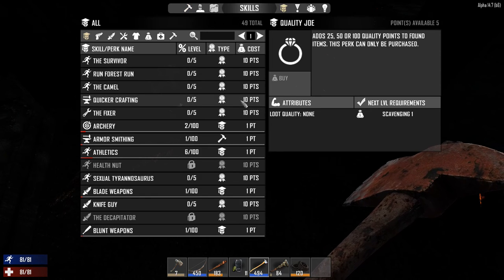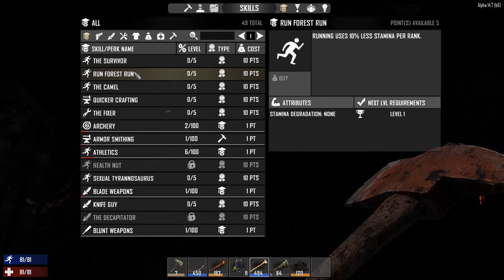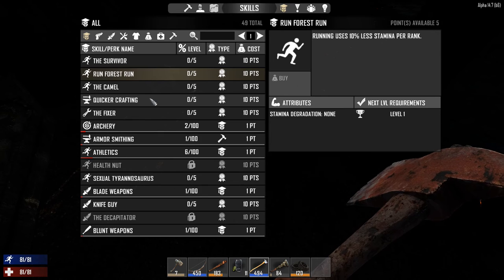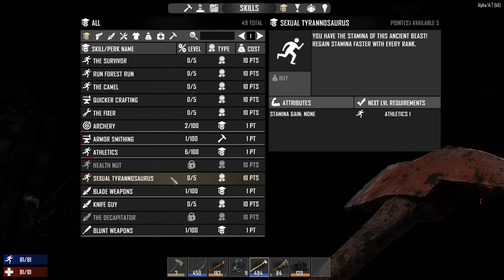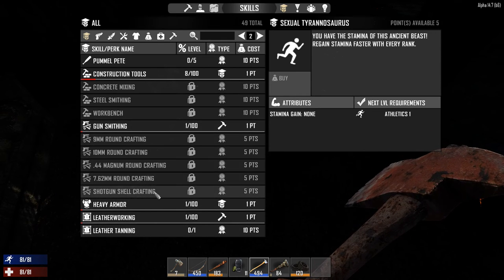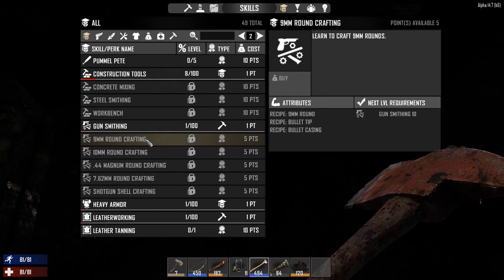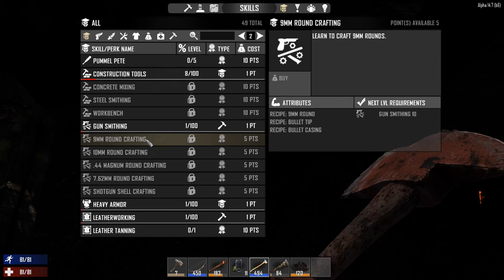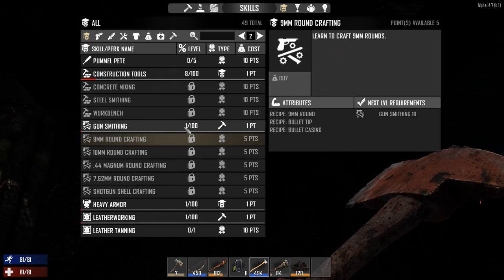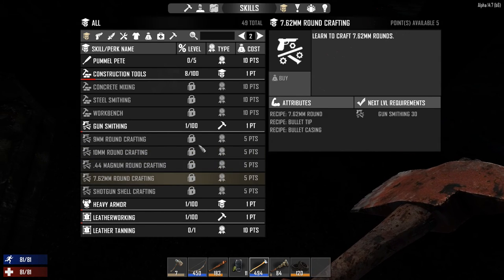Adding points in Quality Joe gets you better quality weapons and items early in the game. It's also a good idea to invest in Run Forest Run, which lets you run longer without stamina degradation. Archery is really good, quicker crafting is good, and Sexual Tyrannosaurus is excellent - you regain stamina much faster. For ammo crafting, if I have gunsmithing and want to make 9mm rounds, I need gunsmithing level 10. For 10mm it's level 20, .44 magnums at 40, 7.62s at 30, and shotguns at 25.